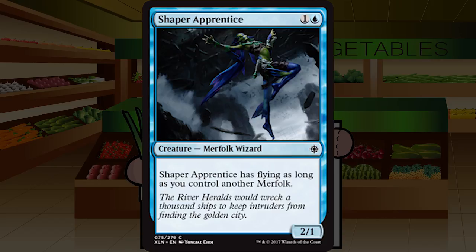Shaper Apprentice is one and a blue for a 2/1 merfolk wizard at common: it has flying as long as you control another merfolk. A piker is fine — around C-minus to C. If it gets flying it's better for sure, and at well over six merfolk it becomes C-plus. Unfortunately, 2/1 flyers for two are great when they come down turn two and attack turn three, but without a ton of merfolk you're not reliably getting to attack in the air on turn three. Probably averages out to a C depending on your merfolk count.